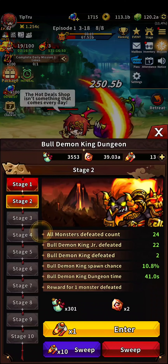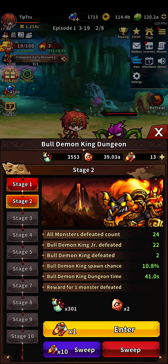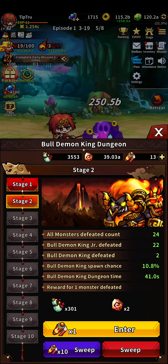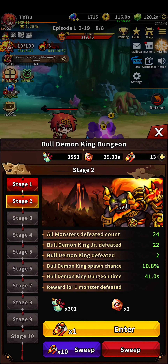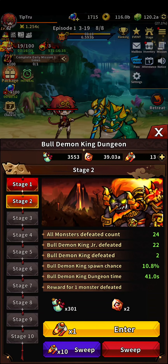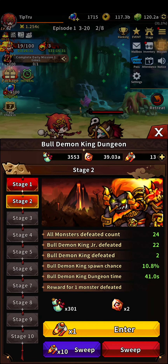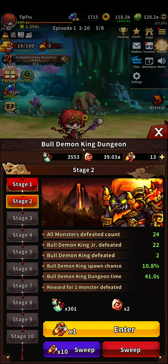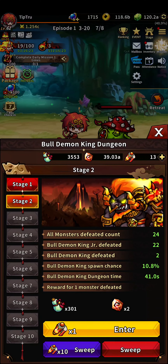A good place to get gourd bottles is the Bull Demon King dungeon. The beginning of the game is pretty easy to get through, so you want to hold on to your tickets as long as you can to get the better bonuses on the higher stages, and that'll get you way more gourd bottles faster — more bang for your buck.